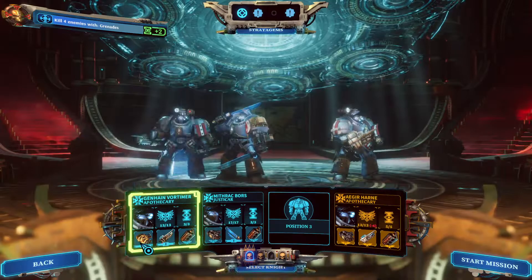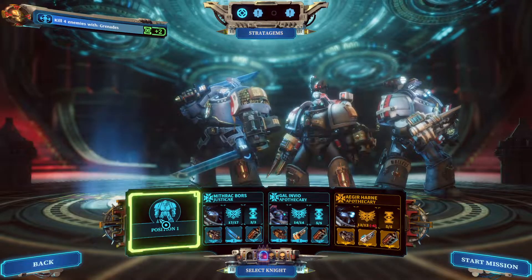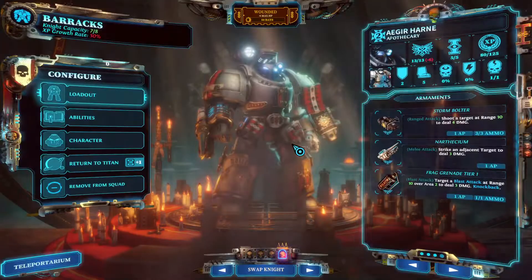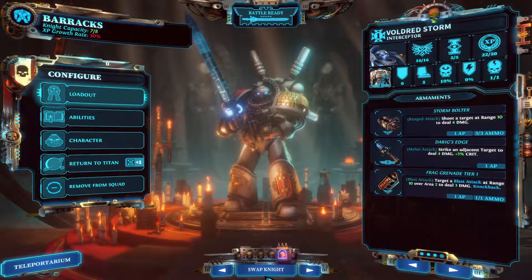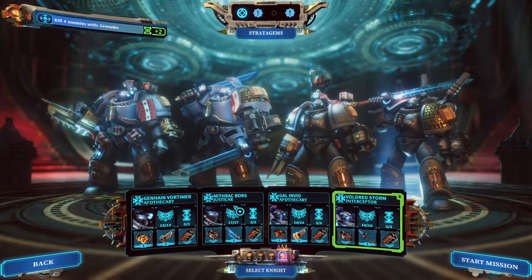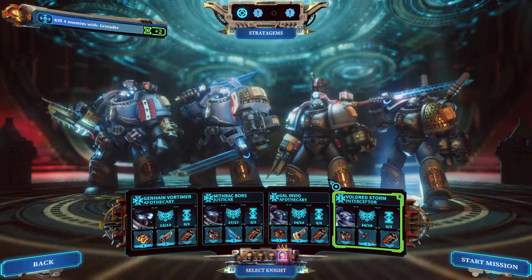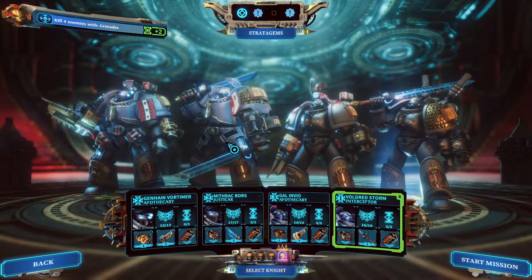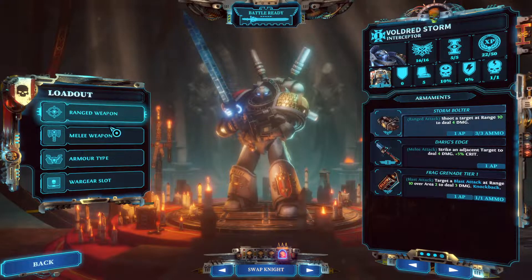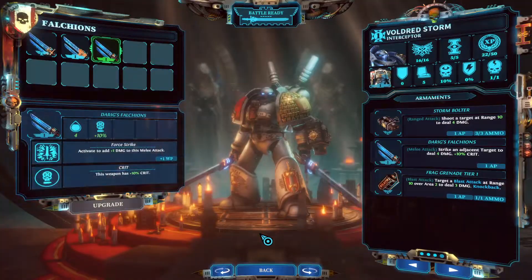Vortimer back. Teleporterium. We have two Apothecaries — Vortimer and Bores. I like these two. And also the new Apothecary that is supposed to have the Servo Skull, which will help us a little bit more. Plus this guy. I think I have to give him a better melee weapon since he's much faster and can reach further. Reassign that one.